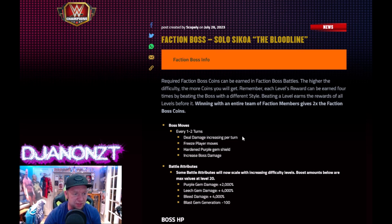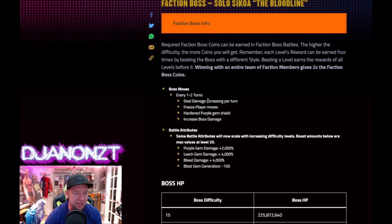Boss moves every one to two turns: deal damage increasing per turn, freeze player moves, hardened purple gem shield, increase boss damage. So they're going to freeze your moves, purple shield, deal damage. Gotcha.